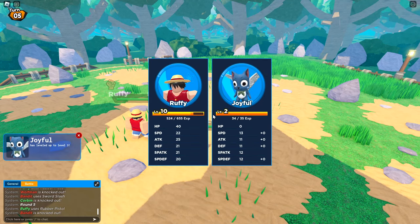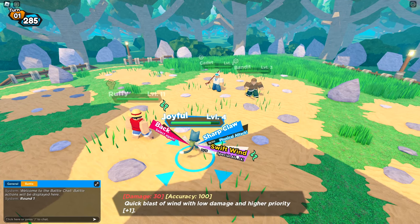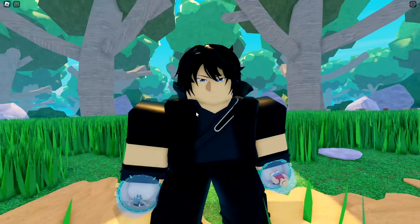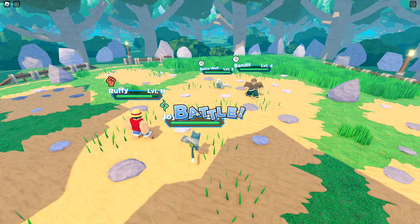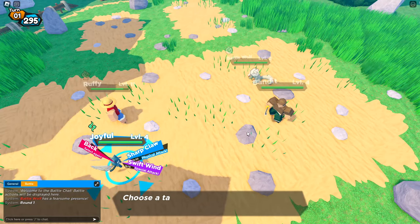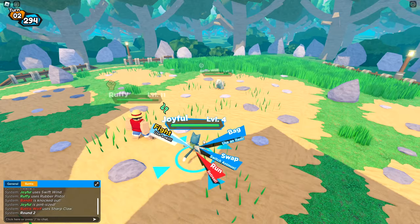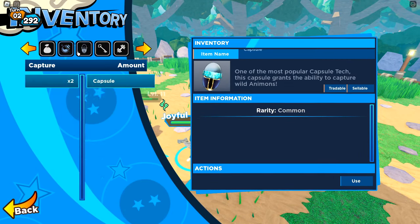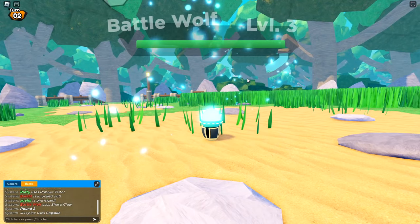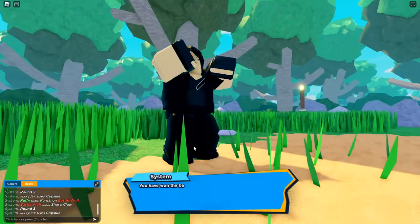Joyful has learned Swift Wind — a special attack, a big blast of wind with low damage and high priority, very cool. I have a speed attack! There's a battle wolf — I want to capture it. The battle wolf lowered my attack. Let's destroy the bandit quick and then capture — we can't capture just one, but we got a battle wolf for the squad! Also got a chest in the bush with aloe vera and credits.